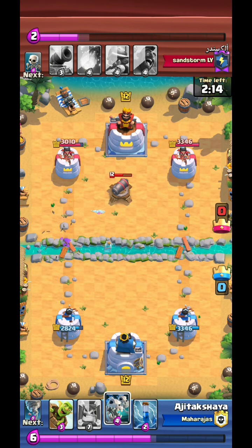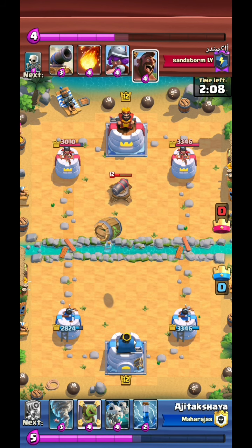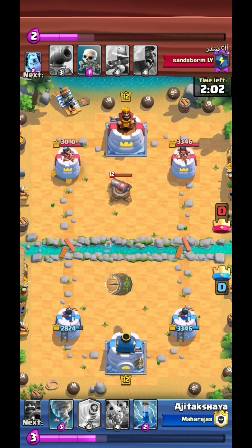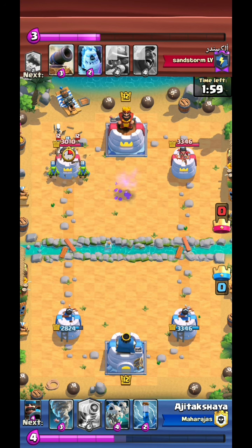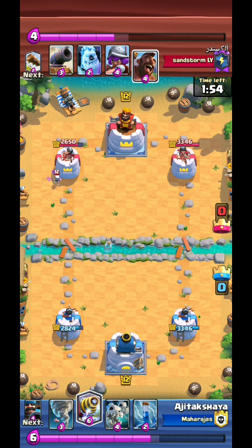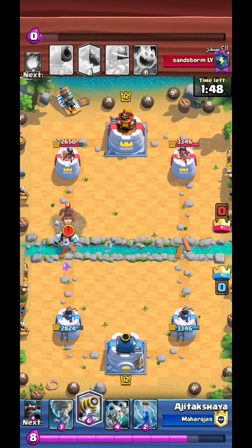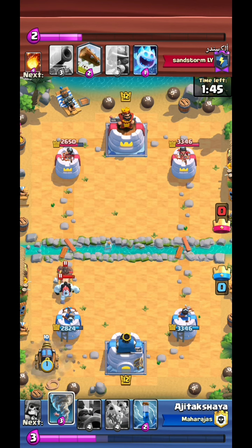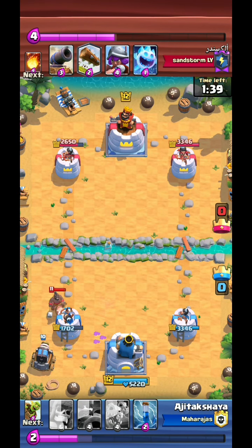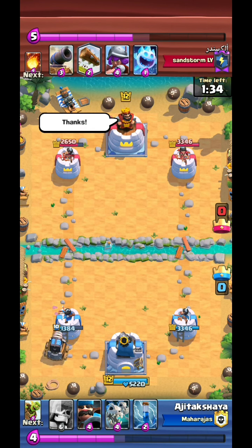Good defense on his part, we have an electrical lead. He'll probably use the Musketeer in the back. Now Fireball - pretty decent. He didn't have anything right now which gave us the early lead, but I messed up real bad, you'll see. I used tornado here. The idea was that the death damage from Ice Golem would help activate the king tower.